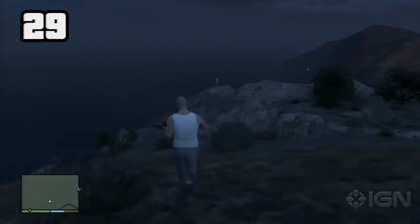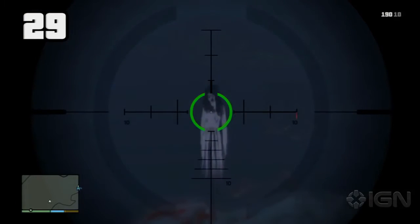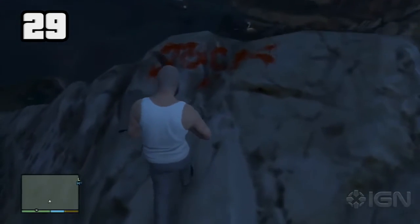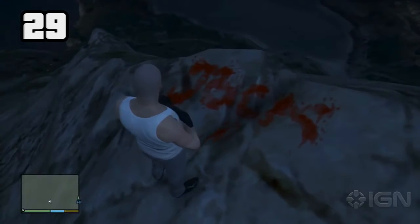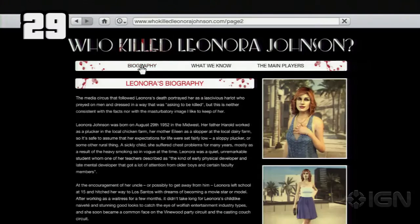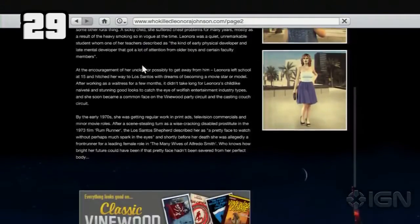The ghost of Lenora Johnson can be seen around 11 p.m. on the top of Mount Gordo. Moving closer to her location will reveal the word 'Jack' and cause her to disappear. Jack was the name of one of her suspected killers as outlined on the website WhoKilledLenoraJohnson.com. This could be a reference to the real-world belief that actress Peg Entwistle haunts Mount Lee in Los Angeles.